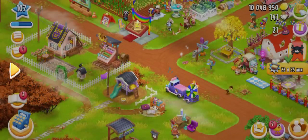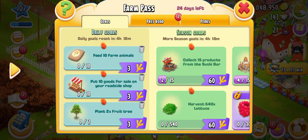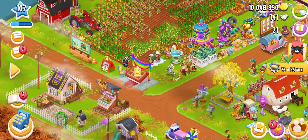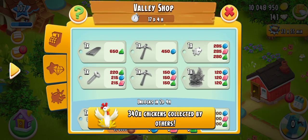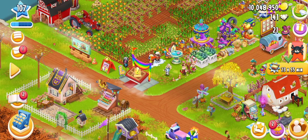We have checked out the neighborhood derby and the farm pass — 24 days are left. And how many days are left in the valley? 17 days left and zero zero okay. From now, from today, I will play the valley.